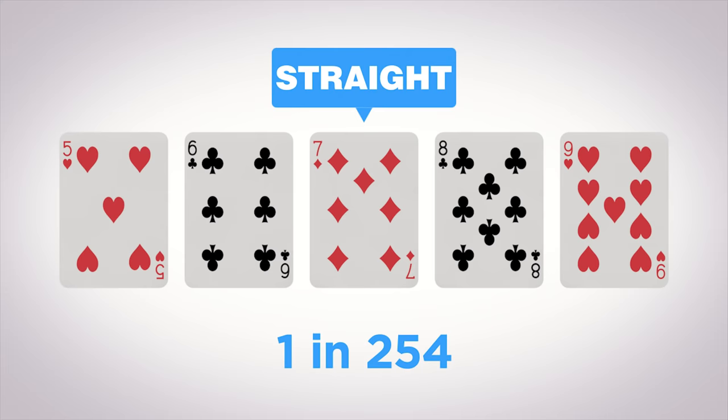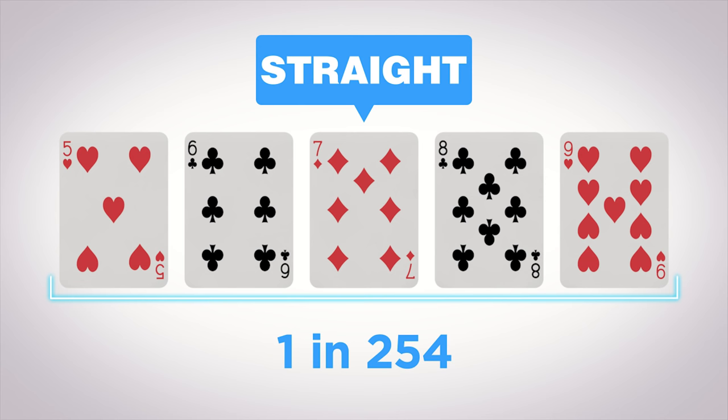A straight — five running or consecutive cards make a straight. If two or more players have a straight, the player with the highest straight wins.